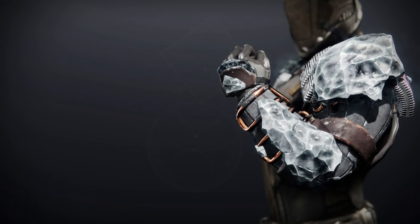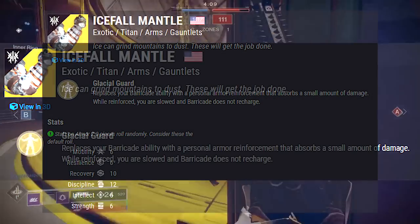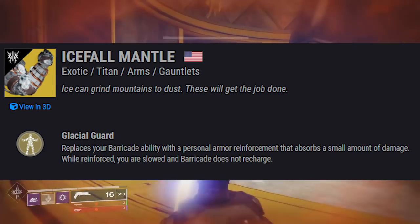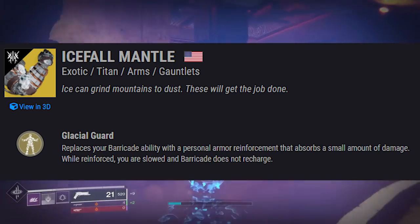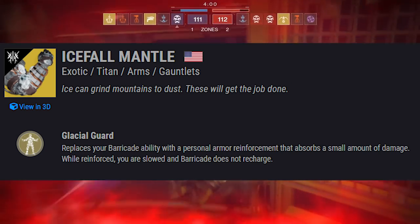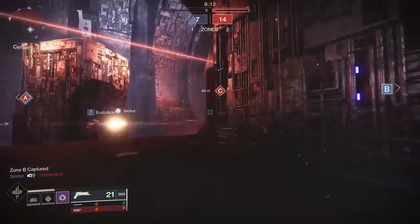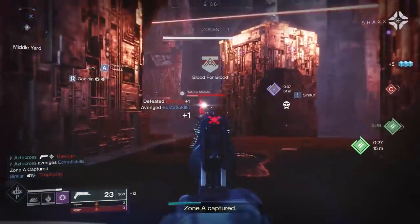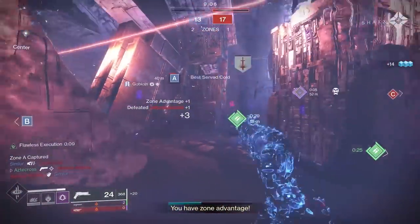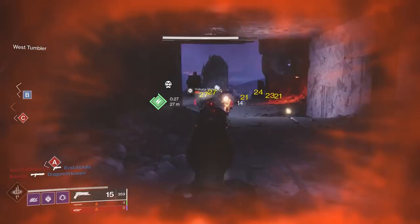Moving on to Icefall Mantle, an exotic Titan gauntlet. Comes with the exotic perk Glacial Guard: replaces your Barricade ability with a personal armor reinforcement that absorbs a small amount of damage. While reinforced, you're slowed and Barricade does not recharge. A lot of people were wondering if Icefall Mantle was going to be too broken, but you can't get another Barricade while reinforced and you move slower.